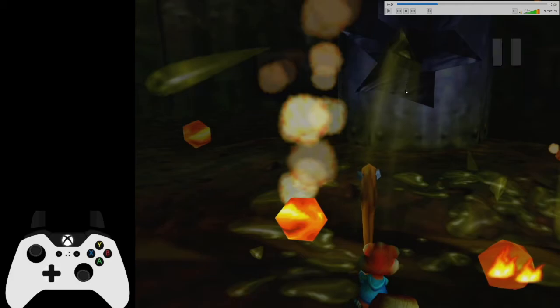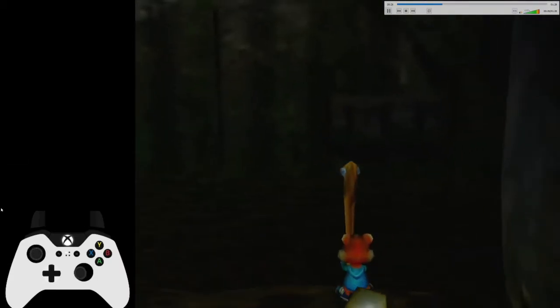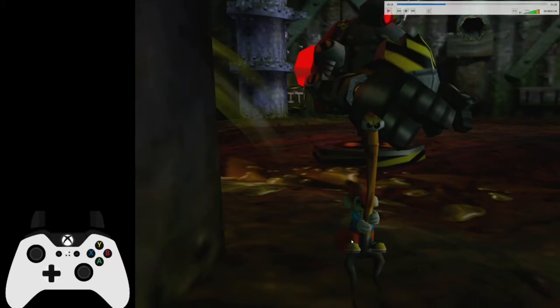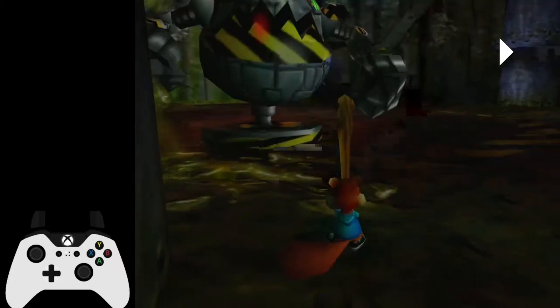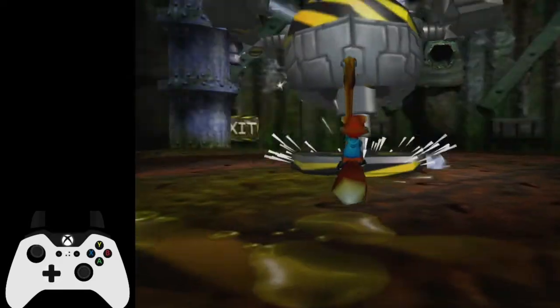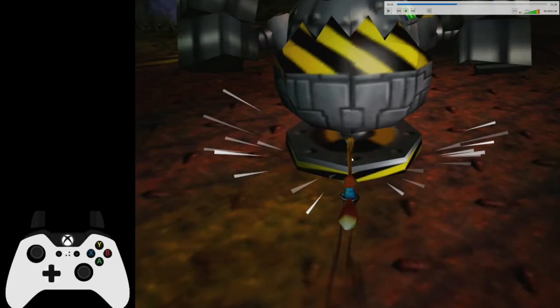When the pole gets hit, you want to head around to this direction, and you want to be off the pole just a little bit. This will set up for the next hit. When he gets shocked, you're good to move forward, and you want to line up with this corner of him here.